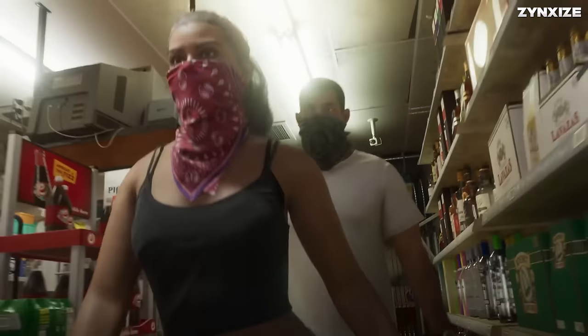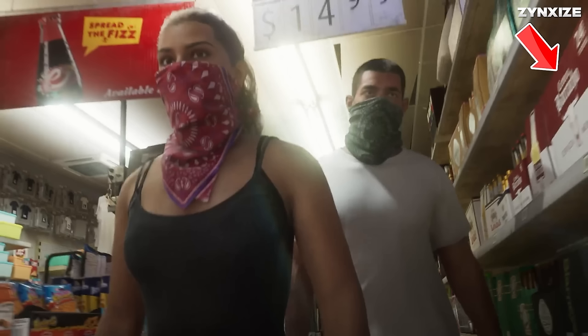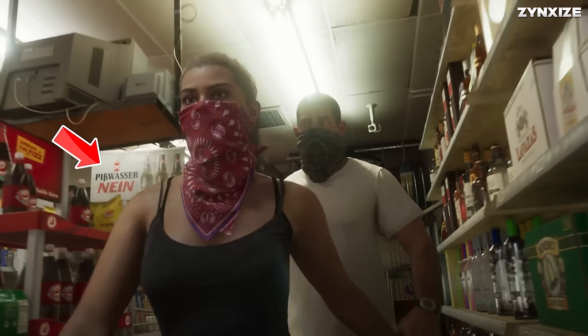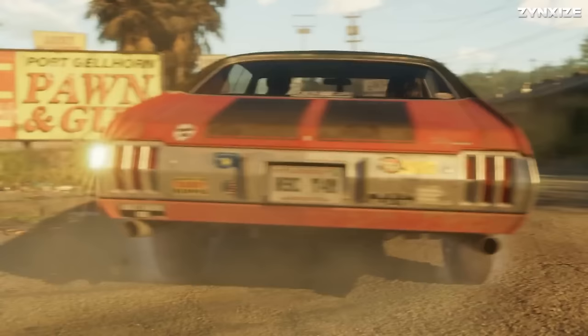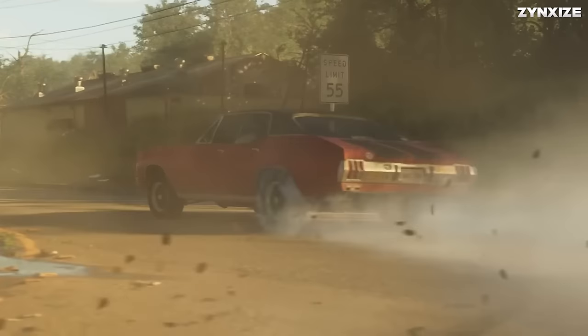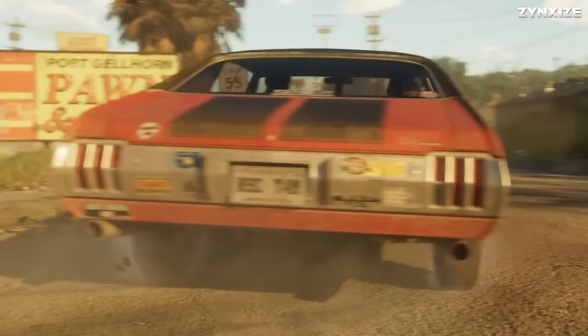Lucia and her partner are prepared for criminal activities, concealing their faces with bandanas. As they move through the store, various familiar GTA brands are visible, such as E-Cola, Benedict Lightbeer, Cerveza Barracho, Lager Beer, and Fat Chips. Additionally, Pibwasser makes a return, now in a new 9% alcohol-free variant. It appears that in GTA 6, the pawn and gun store might emerge as a reliable merchant for firearms, with its sign indicating a location in Port Gellhorn. The car driven by Lucia and her partner is a D-Class Tulip, initially introduced in GTA Online. Among its bumper stickers, one stands out saying Arrest Andrew, sparking curiosity about Andrew's misdeeds.